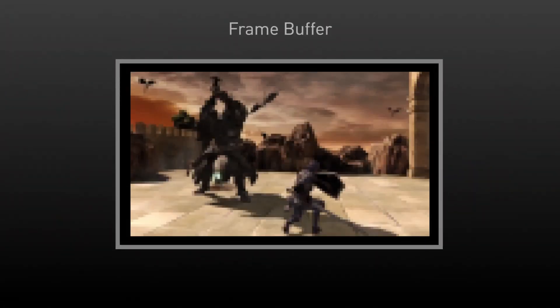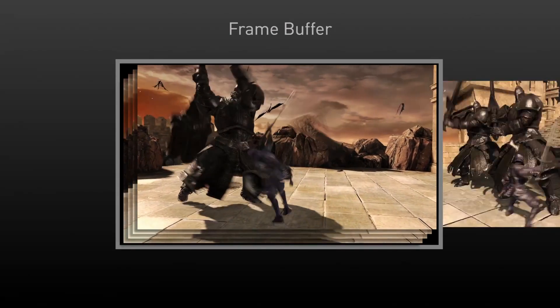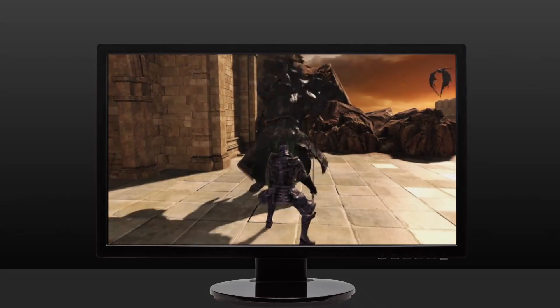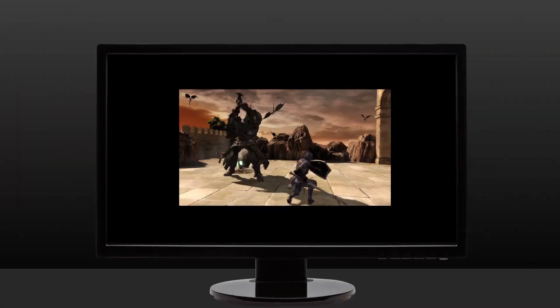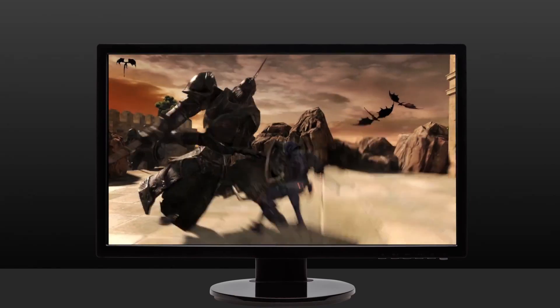GPUs use a frame buffer to store a rendered image before it's scanned onto a monitor. Most of the time that buffer is organized at a resolution that matches your monitor, but many gamers have found that it's sometimes desirable to lower the resolution of the frame buffer to get higher frame rates out of the GPU. In this case, the GPU scales up the rendered image as it's scanned onto the monitor.